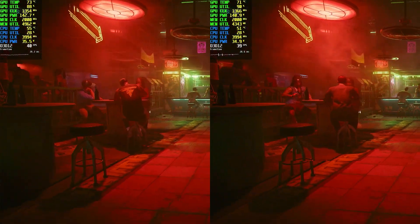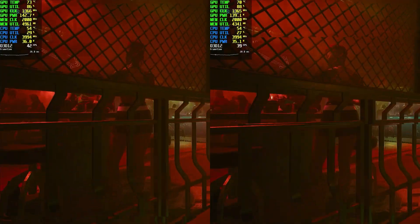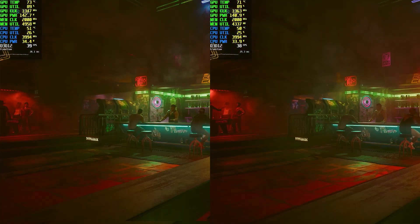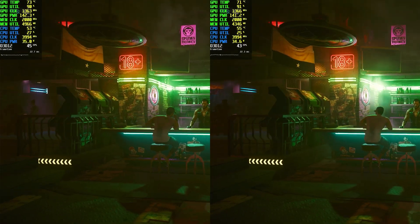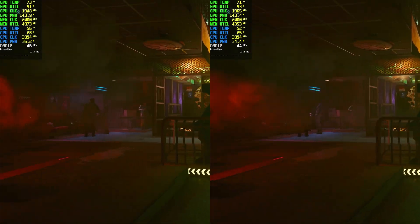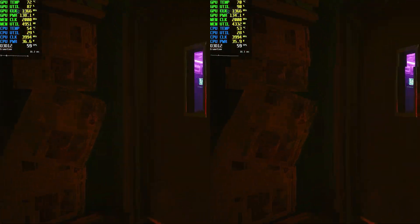The benchmark run you see on the left is with resizable bar enabled, and the test on the right is run with resizable bar disabled. As you can see, the resizable bar run produces a smoother frame time graph and slightly better performance overall.